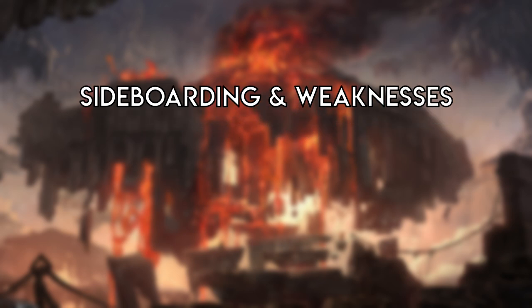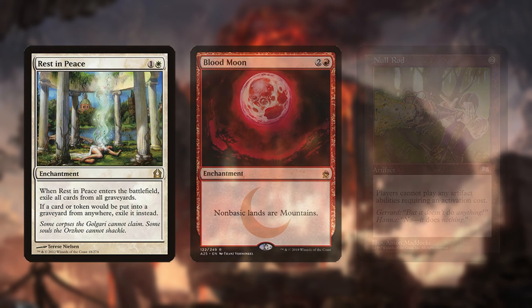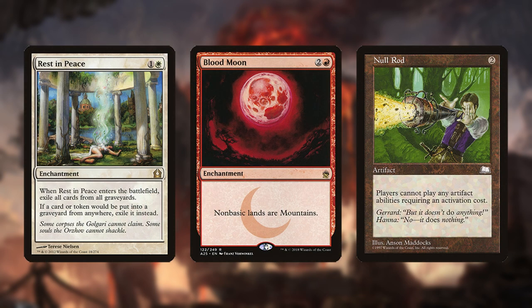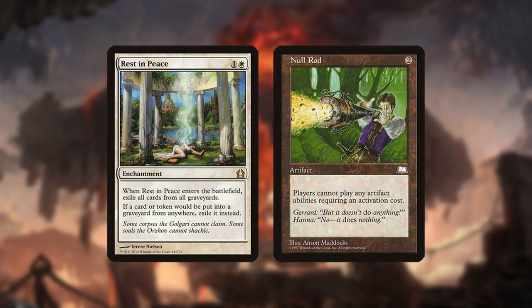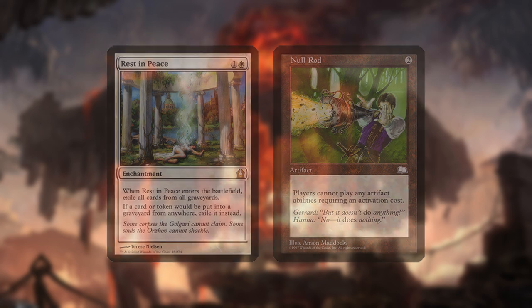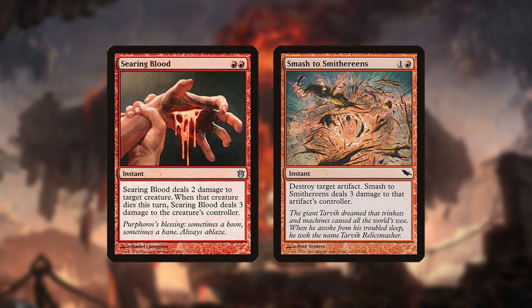Sideboarding and Weaknesses: One of the best aspects of Burn's card choices are their ability to not lose tempo. Most sideboard hate cards slow down the opposition but don't actually advance your own gameplan. Cards like Rest in Peace and Null Rod severely hamstring certain decks, but they don't apply any pressure and the opponent can therefore eventually find answers to them. In Burn's case, some of its cards can perform their intended function while still dealing damage. For example, Searing Blood and Smash to Smithereens simultaneously act as disruption and direct damage, meaning you don't even lose tempo by playing them.